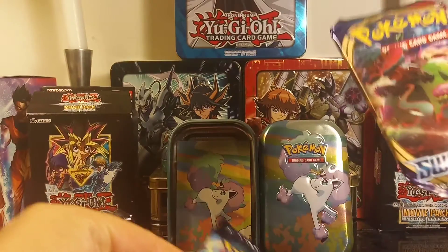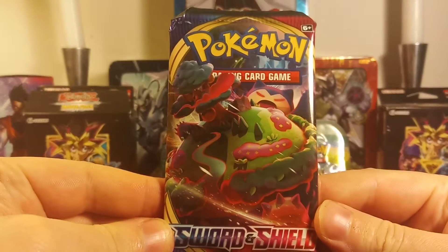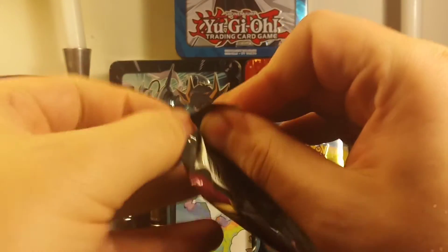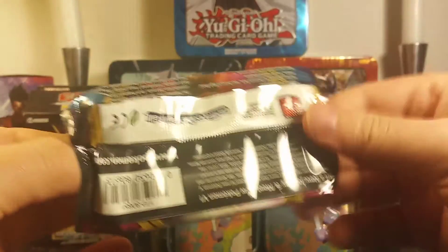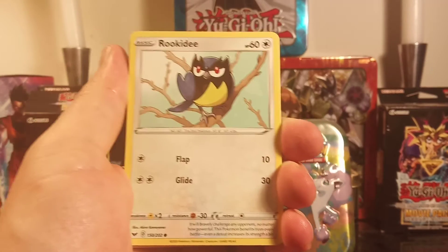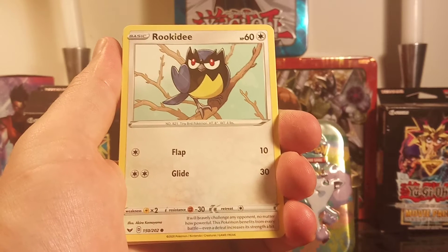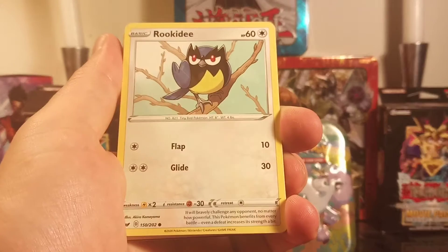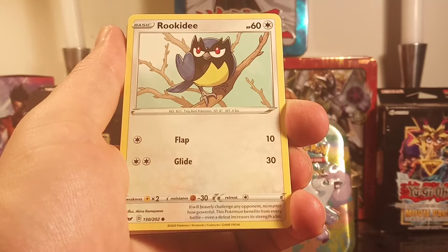Let's go ahead and get into the Sword and Shield pack. You guys should comment down below what your favorite booster pack is. First card — Rookidee, HP 60. I think it's called a flying type. Flap 10, Glide 30. It will bravely challenge any opponent no matter how powerful — this Pokemon benefits from every battle. Even a defeat increases its strength a bit. Sweet.